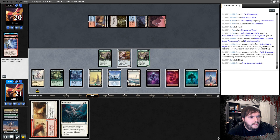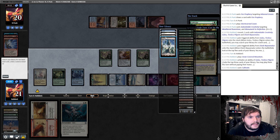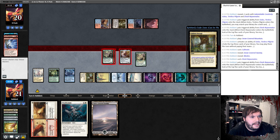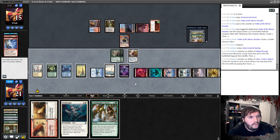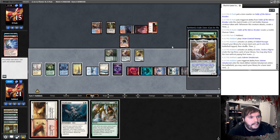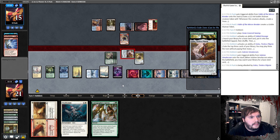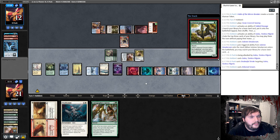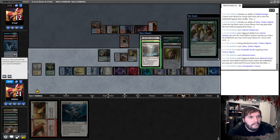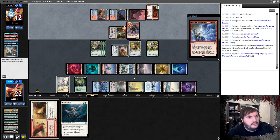We grab Forest — one, two, three, four, five, six, seven, eight. Surgical Bay, and he passes. Pay into Golos, play Cultivate first because we might be running out of basics, cast Rejuvenator, go to combat, attack. Crack the Fable Passage, pay into Golos, cast Solemn Simulacrum, get an Island, go to combat, attack with Golos. He Disdainful Strokes Golos, so we cast a free Grazer, survey and grab Merax — I guess we just gain a life.